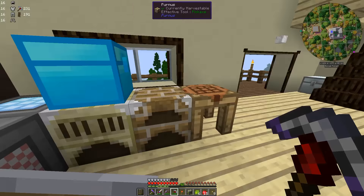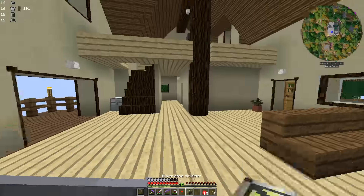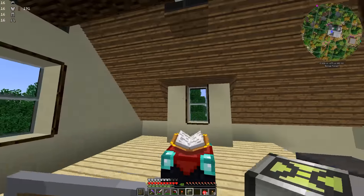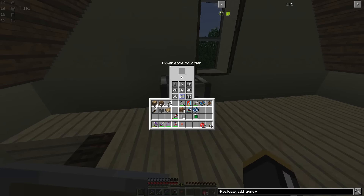You can basically right-click on these to gain the experience back. So now we have our Experience Solidifier already. I'm actually going to put this up here because this is going to be our library — this is where all things XP-related are going to end up. Place it right there for now. We can always move it later. So let's see what we can do here — 64, that's a stack. I took some of our XP.